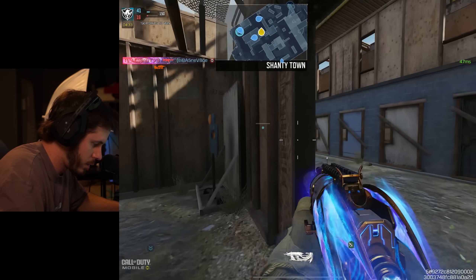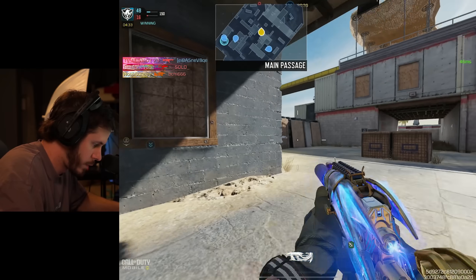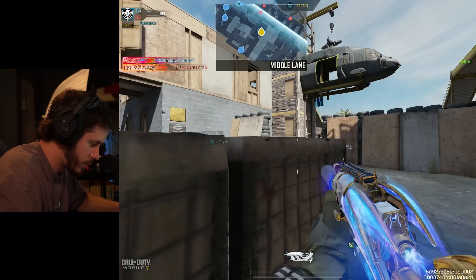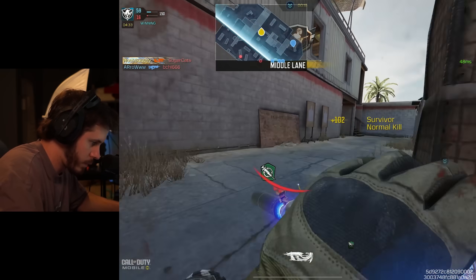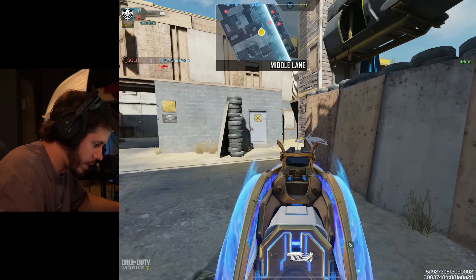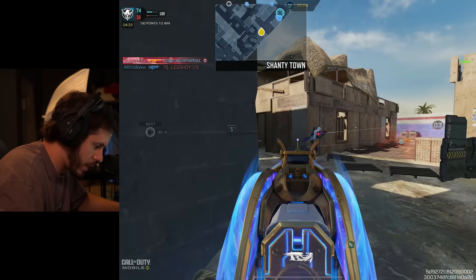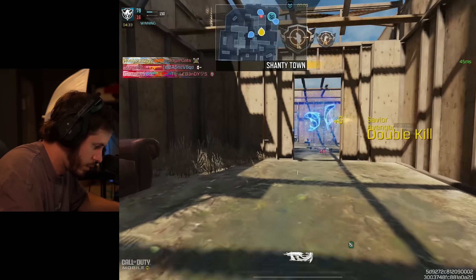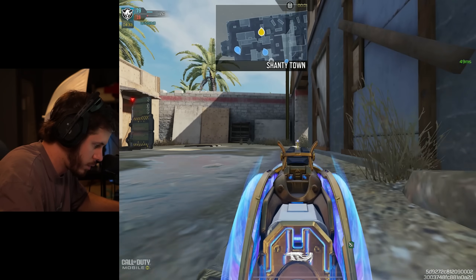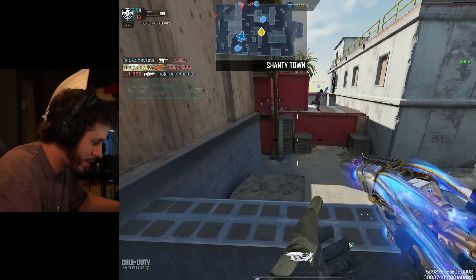Multiple enemies over here — rotating around, spawns might flip again. Got a UAV to check it out. Moving since there are ghost players — got another one in front of us, just sitting in the corner. There are two more — sliding back. Multiple sets of footsteps, all pushing forward. Got at least two in the back, two more in front, one shooting at me. Got those guys, the other was chasing. Everyone's rotating mid — got a UAV, advanced UAV and swarm to deploy.